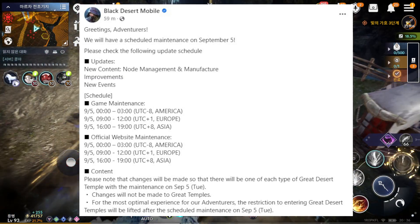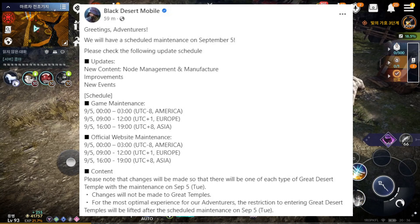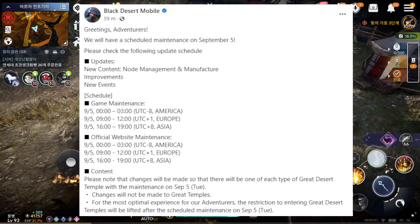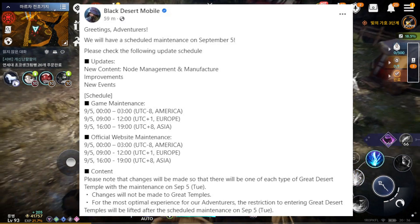For server downtime, 3 hours. For players who cannot enter the Great Desert, you need to wait till server is up after the server update on September 5.